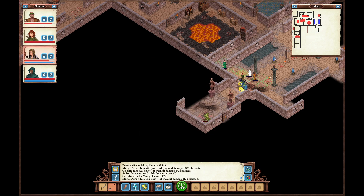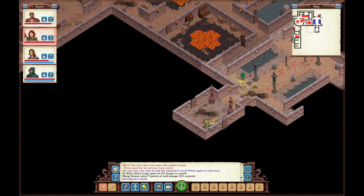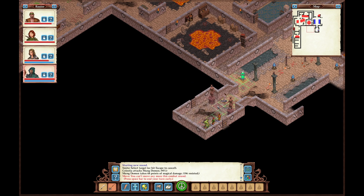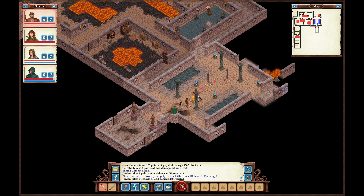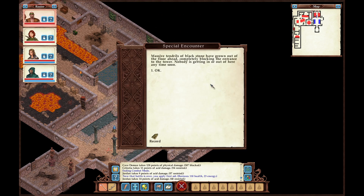I'm going to try to explore as much as I can of the Tower of Magi before we complete this. I'm not going to go in any of these doors — I think that leads right to the area where we would get overwhelmed. Maybe that was Madavi trying to reach out to our group with that 'help us' message. It would make sense — she was a powerful wizard. Unfortunately it wasn't enough to survive. Massive tendrils of black stone have grown out of the floor, completely blocking the entrance — nobody is getting in or out.